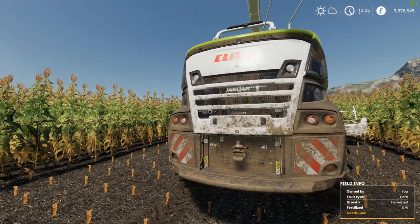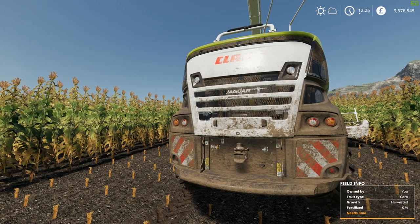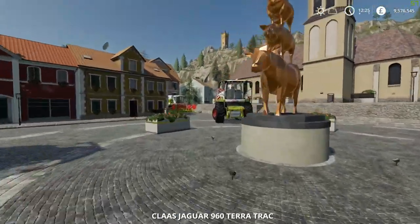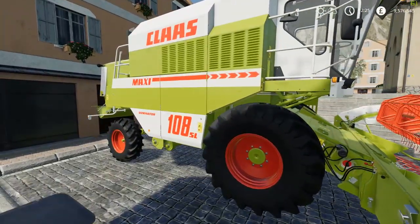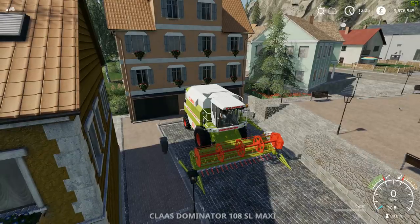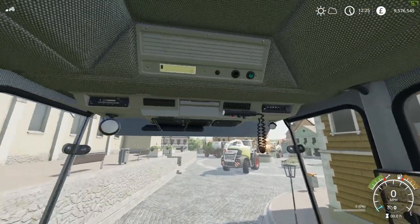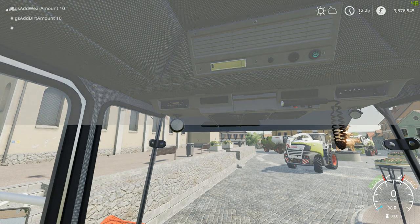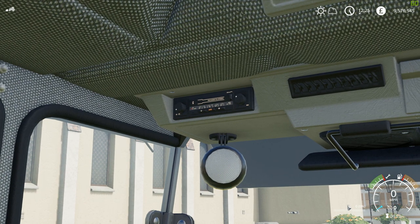I'm going to quickly tab back to the town and show you the pre-order DLC bonus Dominator, for those of you that want to see it. It's still not too late to pre-order — there is a link in the description below. I've parked it out the back because it's not actually part of the main video. This is the Dominator 108 Maxi. It's obviously quite old school compared to the rest. Let's do gs set FOV 30 — we've got an old school cassette radio up there. I can't believe they actually modelled that — that's incredible.